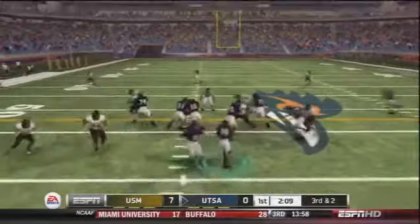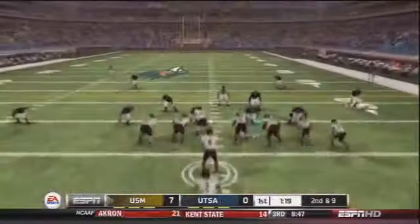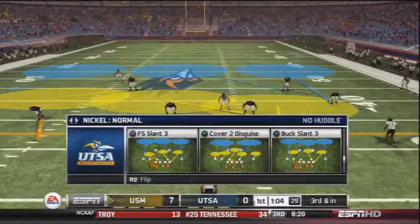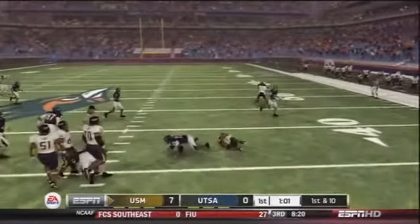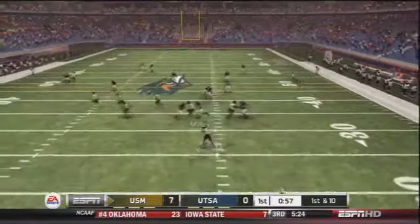Second down and 13, Brandon Freeman makes the catch in between two defenders — nice throw, 11 yards on the play. Now run the ball, Evans Okacha up the gut, but we could not get through — stopped after a gain of zero, and Southern Mississippi gets the football. Second and nine, Favor hands the ball off to Johnson, spin move and close to a first down. They'll call it third and inches. No-huddle offense, hand the ball off again — Desmond Johnson gets the first down, tripped up by Jerron Harris.